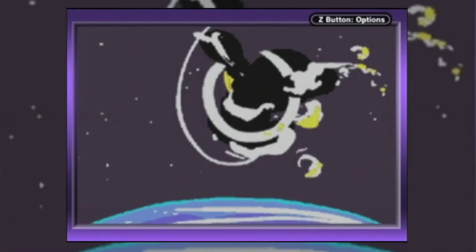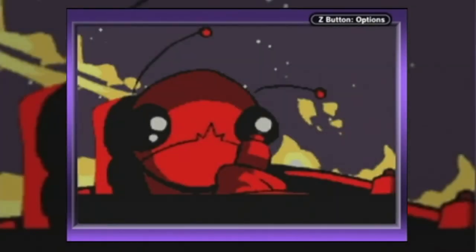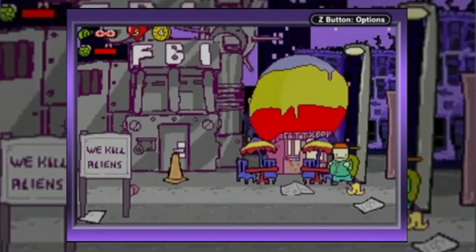The story is of an alien who crash lands to earth and just wants to get back home, but there's always some douchebag officials in the way, and our game begins.